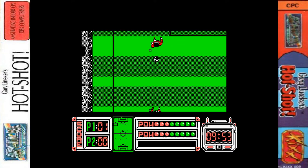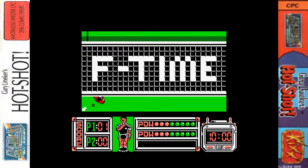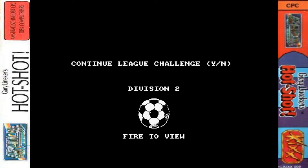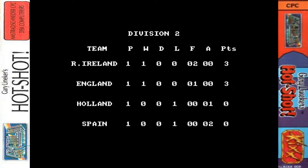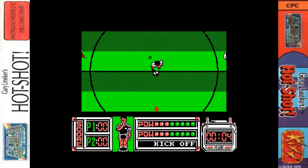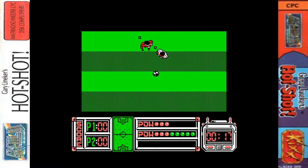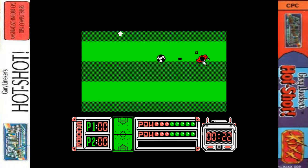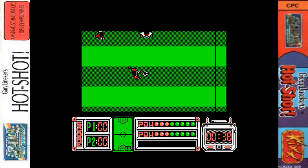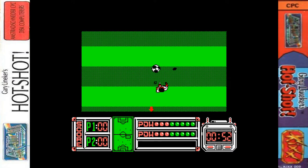Good pass down the wing there - you can actually see the crowd at the side of the pitch, which is a nice touch. Full time and we've won our first match in Division 2. We've got Spain and the Republic of Ireland in this division. I don't think the difficulty is really increasing here, which is a shame.